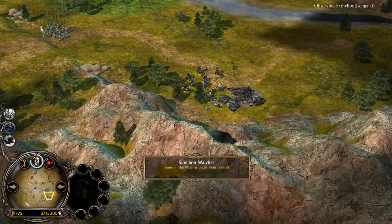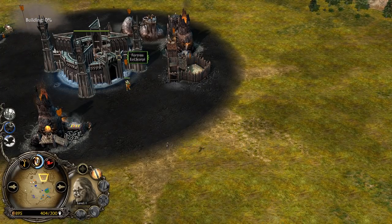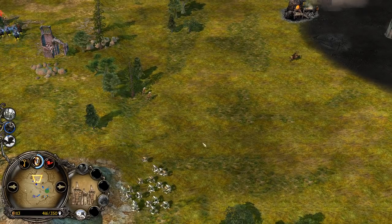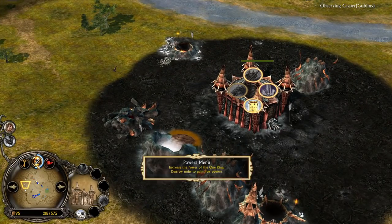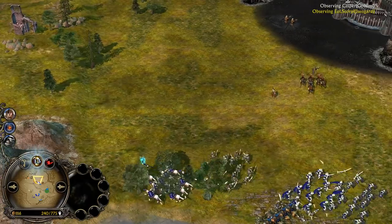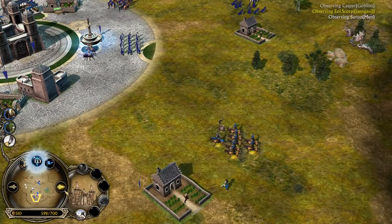He has 15 power points collected — he's going for the Watcher, which might be used defensively to defend his ally. Sharku is on the field at level 3. We have Lurtz now joining from the orange Isengard player Scorpion. I've seen no heroes yet from the Man of the West player or from the Goblin player so far. Casper has Wildmen of Dunland summon ready, Cave Bats ready, 2 power points collected, 575 command points. Scorpion has 775 command points and 13 power points collected. Sauron has nearly 10 power points collected after the Hobbit summon, the Human Wood, and the Rallying Call, with 700 command points.